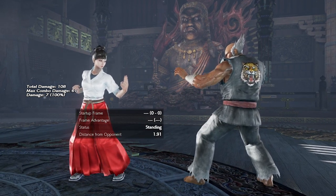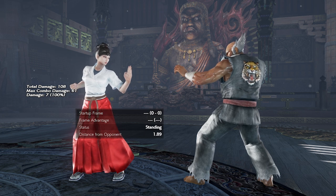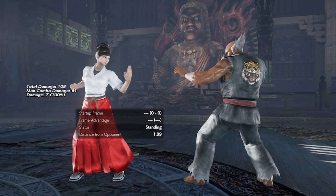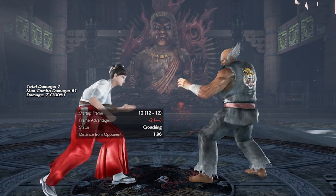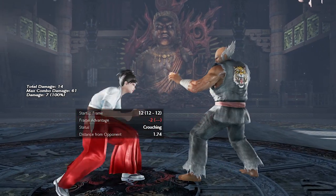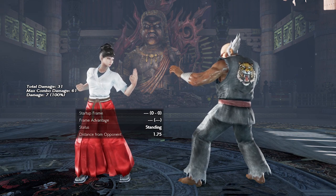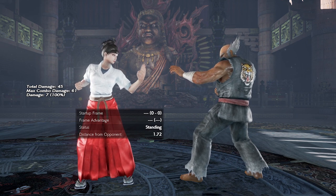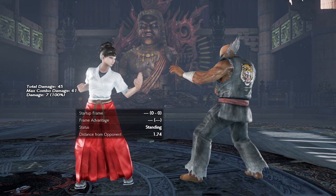That doesn't apply to all jumping kicks. For example, Devil Jin's up 4-4 jumps at frame 7, and Asuka's can-can jumps really early. So not all jumping attacks, but mostly generic hop kicks. The speed of down 3+4 is also super nice to catch opponents trying to sidestep. You can sidestep this move to the right, but because it is fairly fast, not all characters will be able to do it in time — mostly characters with an amazing sidestep like Lily.